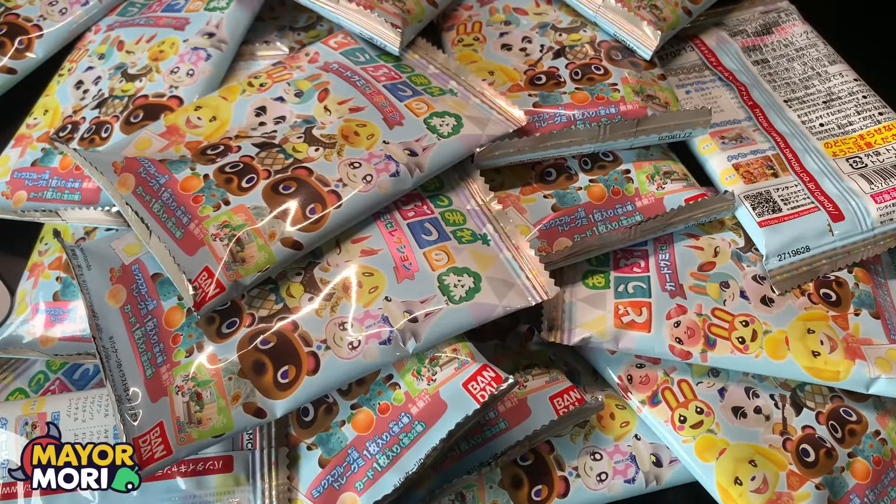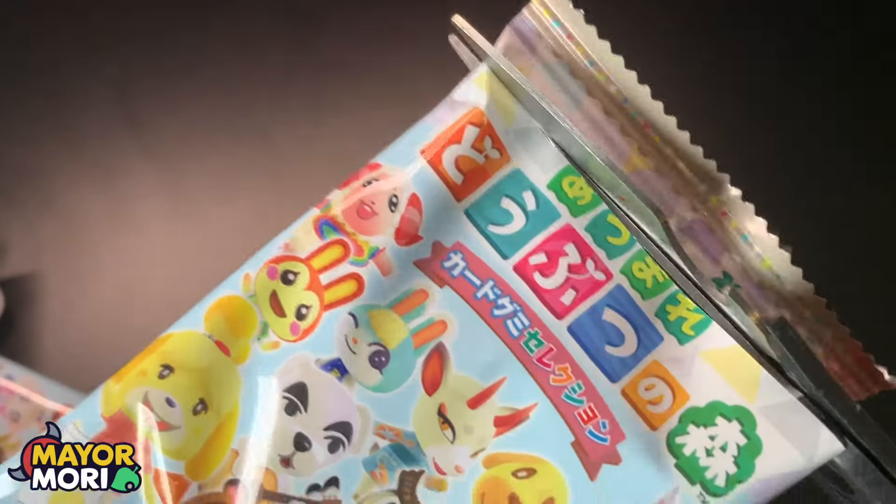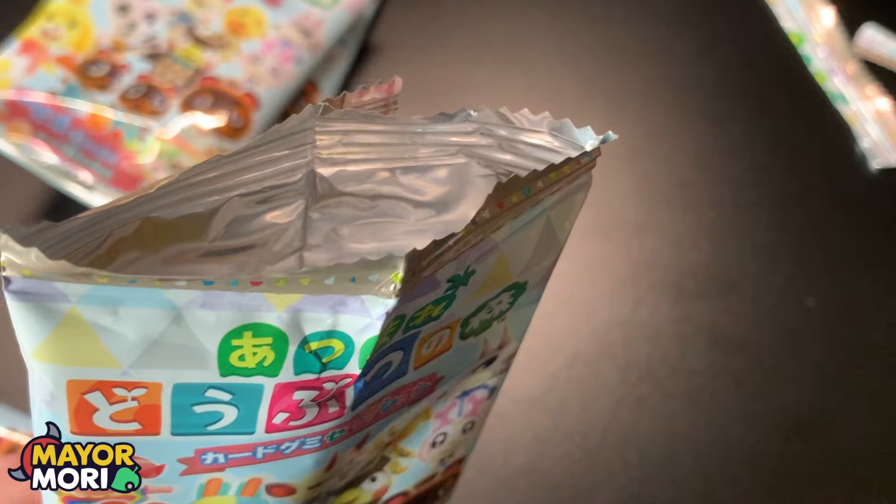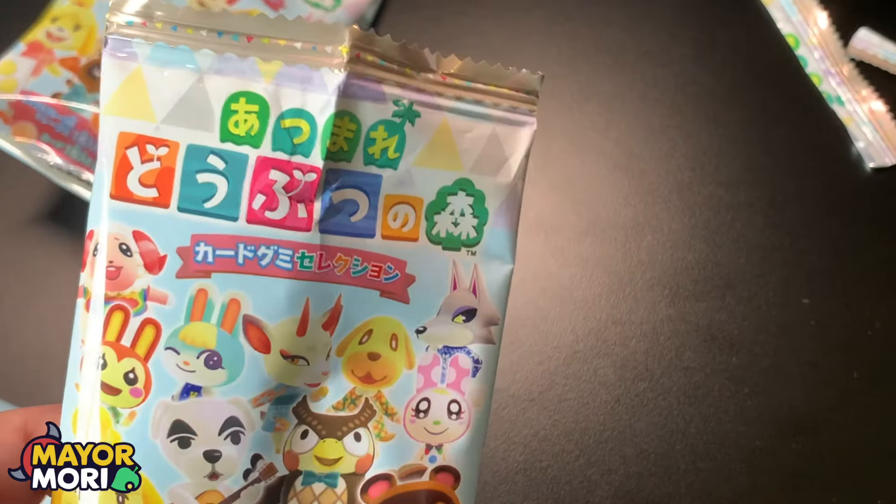I'm going to open them all up and cut the tops of the booster packs off, then we'll reveal the cards inside. Hopefully we don't cut the cards. Actually I found it easier just to open them up like a bag of crisps — it's taking a little too long with a pair of scissors.